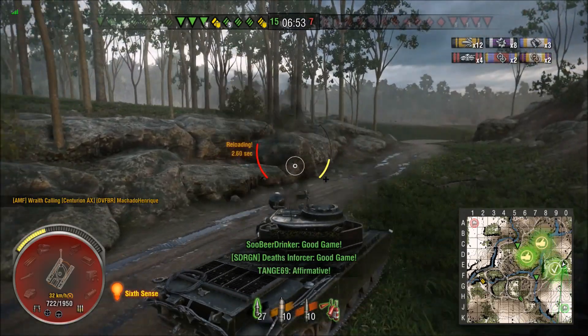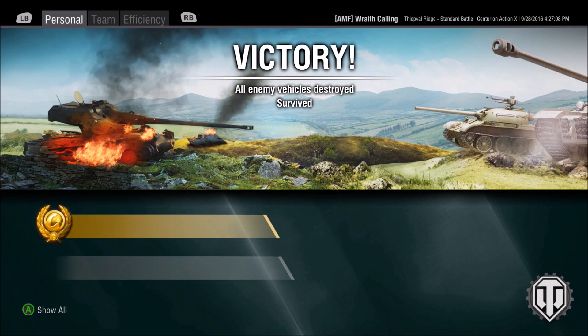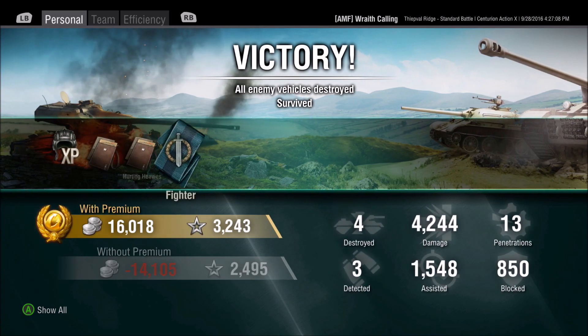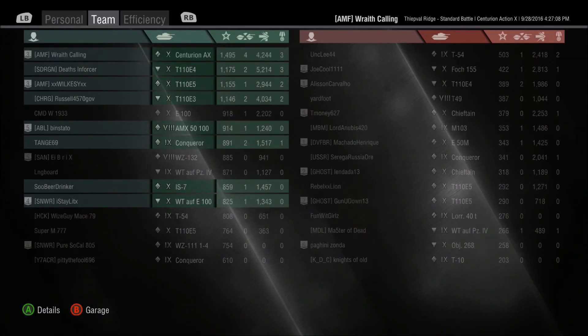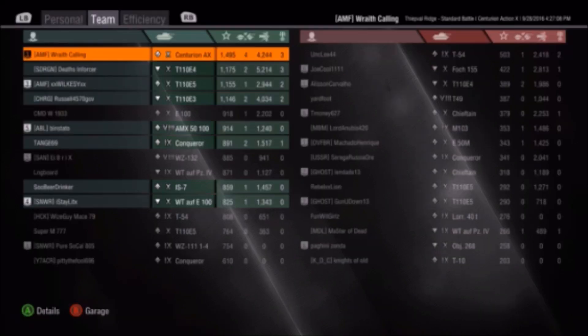That gives me 12 damage counters and 4 kills — pretty decent game. We'll take a look at the final stats and post-game results. I'm looking at 4200 damage, 500 assist damage, 4 kills, giving me 3200 credits and a first class mastery badge — kind of surprising because I don't think the game was that good. That gives me a base of just under 1500 XP. 4200 damage. As always guys, thanks for watching and keep your powder dry.